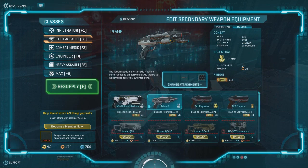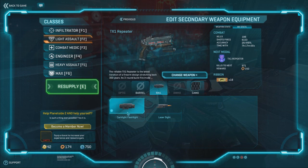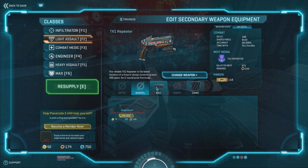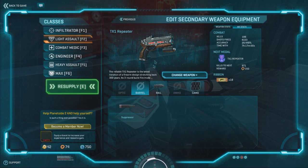For sidearms, equip the TX1 Repeater, which you will be using in single shot mode because the first fire mode is useless on it. You will also need a silencer and a flashlight on it too.